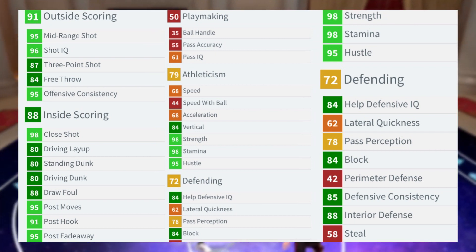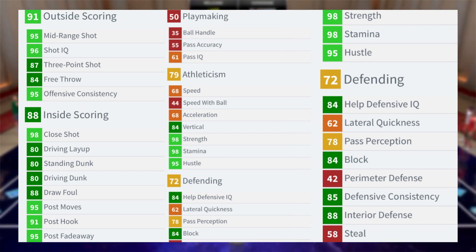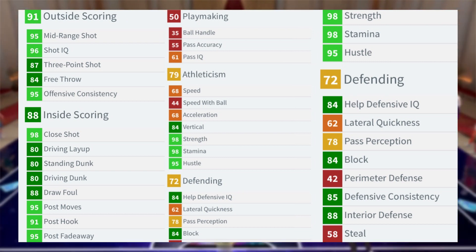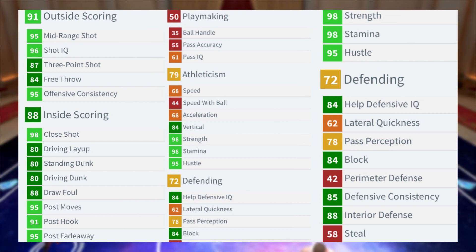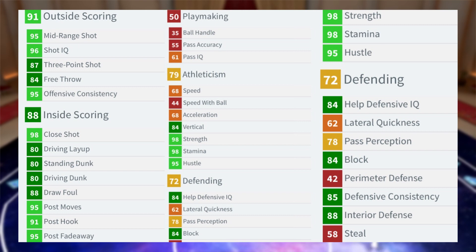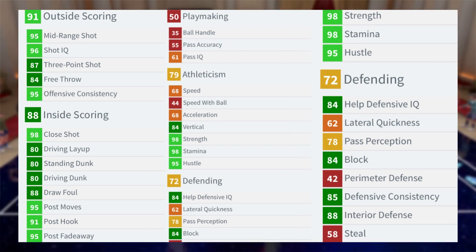Playmaking: speed with ball drops to a 44 — his speed goes from a 68 to a 44 when he has the ball. 35 ball handle, 55 passing accuracy, 52 passing vision, and 61 passing IQ. He's not a playmaker. Whenever he gets the ball, just be prepared to pass it back out or shoot it.